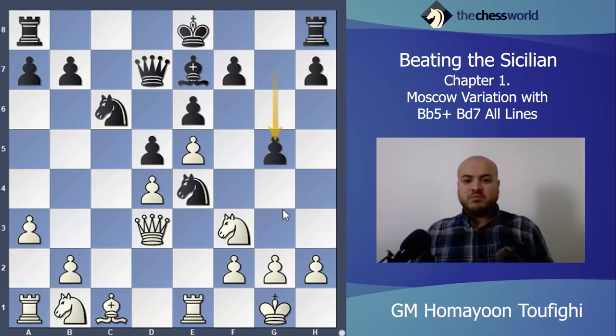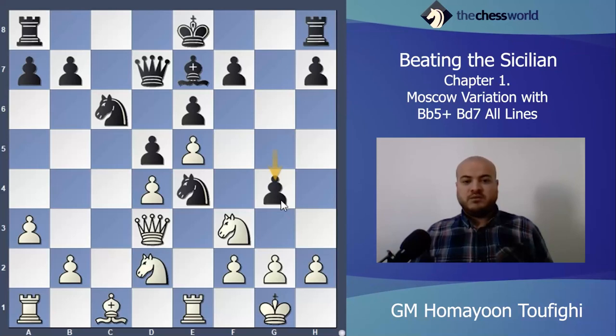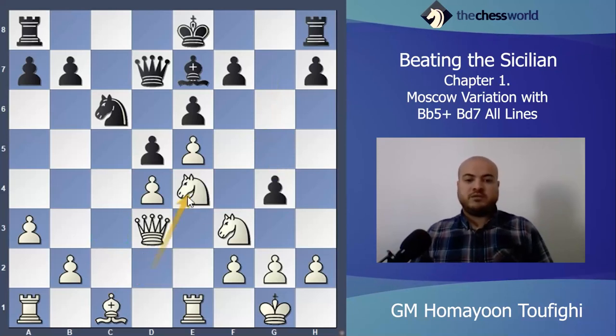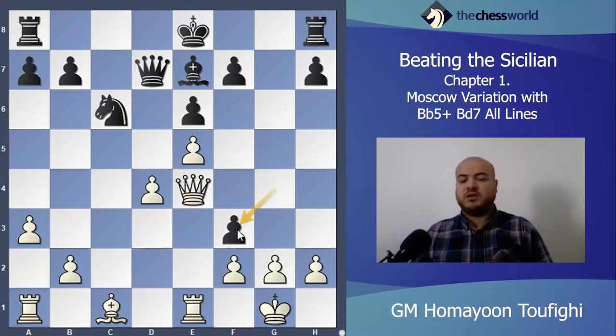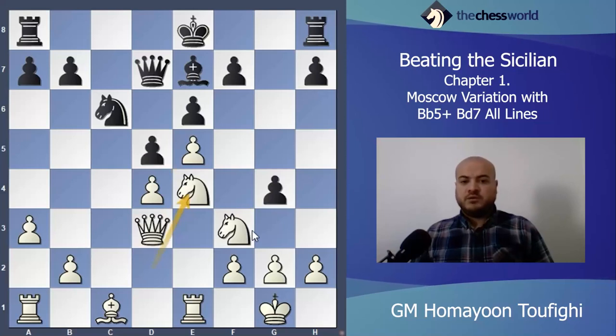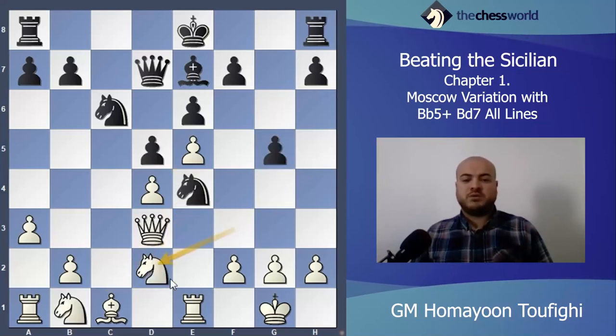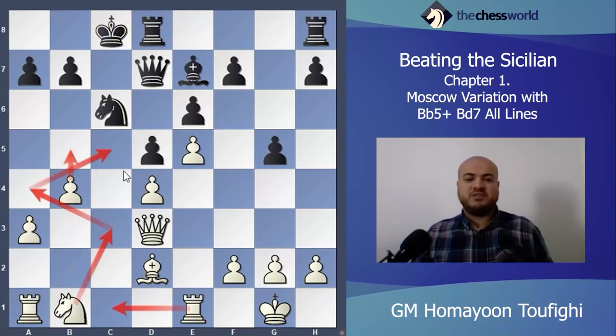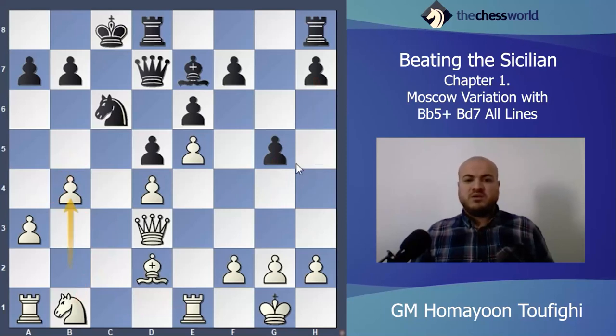g5 is not a good move but it's a tricky move because after Knight d2, g4 is coming. After g4 you have to play Knight e4, take-take, take on g, take on f3 — it will be a losing position for white. So after g5, just remember you have to play Knight d2. If you take I'll take. Now you have to castle. Then Knight c3, Knight a4, Rook c1, b5, Knight c5 — everything is possible. Black can't do anything, it's very slow.